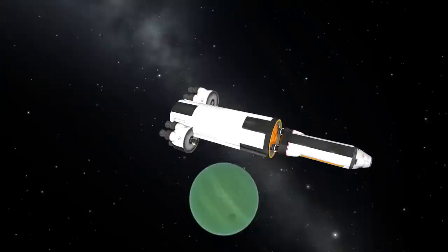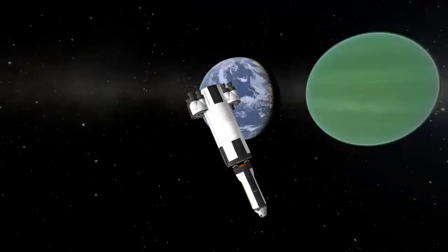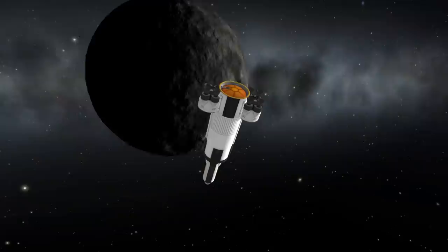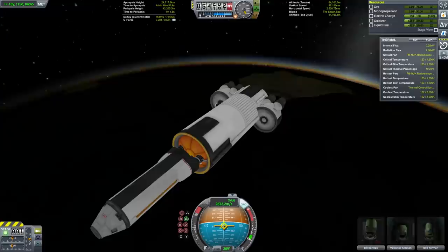While I generally avoided gravity assists in this mission, the easy savings in the Jool system were just too tempting. To prevent excessive retro braking to slow down, I used two assists off of Lathe and then one off of Tylo to get me an approach to Lathe at a reasonable speed.